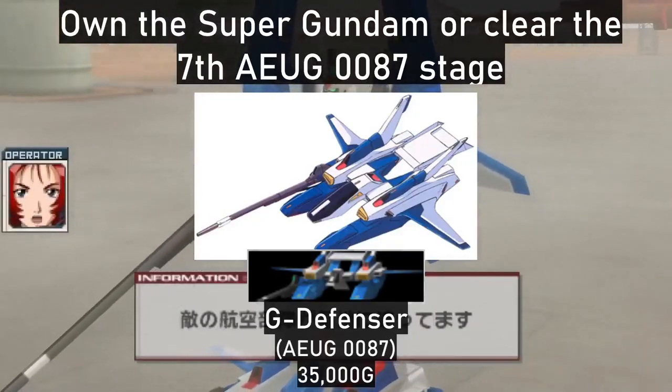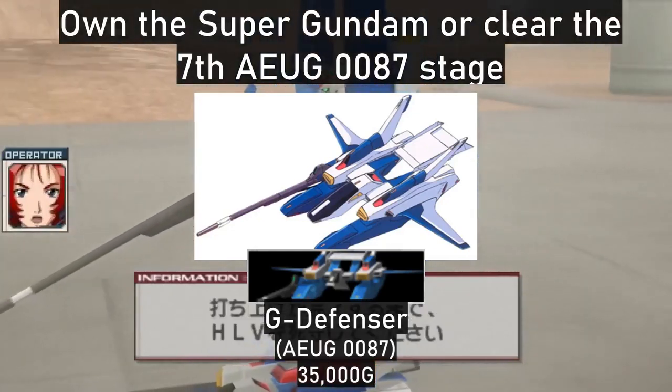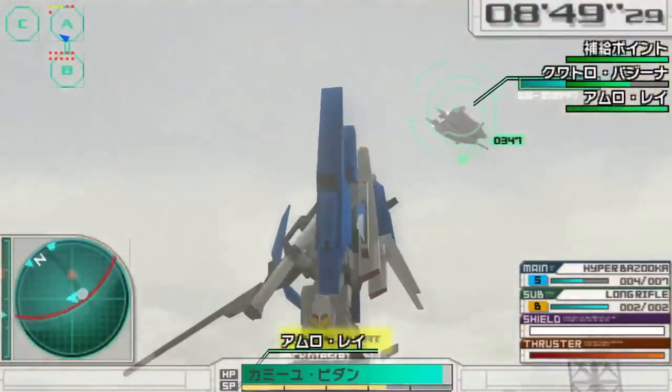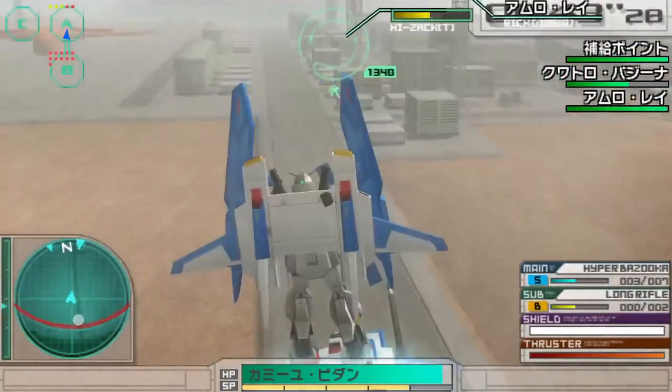The G-Defenser can be obtained in the shop after beating the 7th Aeug stage or buying the Super Gundam. Why should you get this one, you ask? To double-stack it with the Super Gundam, of course. Yes, it's as disgusting as it sounds.